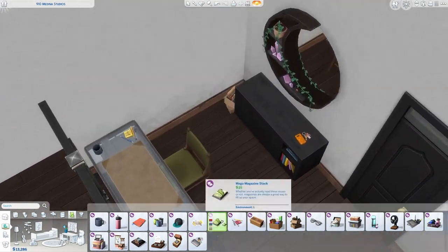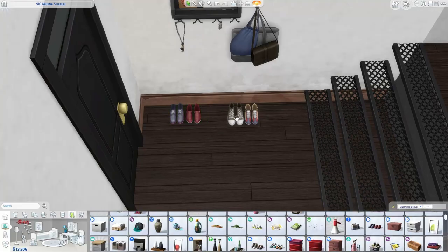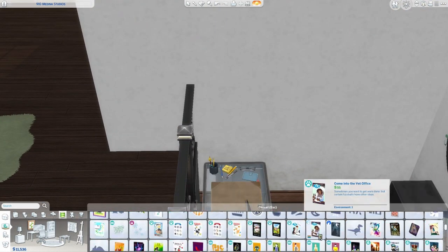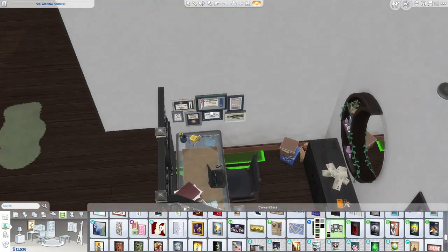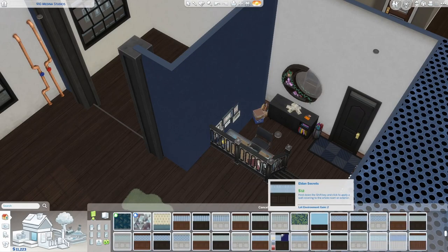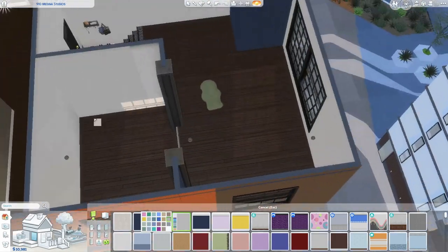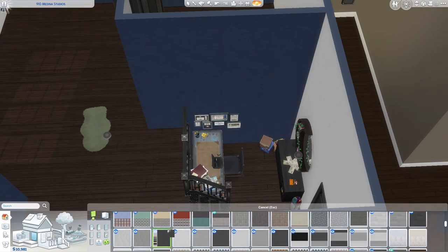This apartment is in San Myshuno — it's the apartment that Salim lives in. I really wanted to go crazy with clutter, especially because we just got the Everyday Clutter Kit. This apartment is a Needs TLC apartment and it's very small. I wanted to jam pack it with as much clutter as I possibly could. I've used every clutter object from the kit and probably over half the clutter options from the rest of the game. I imagined this sim as a writer or journalist living in the city.